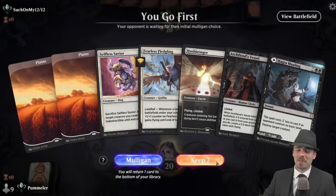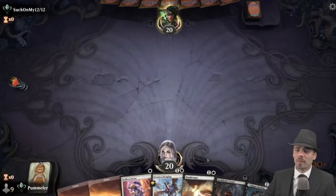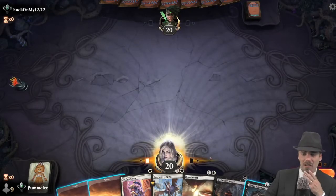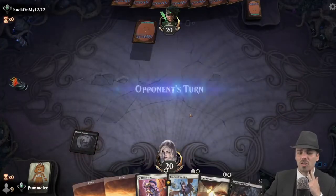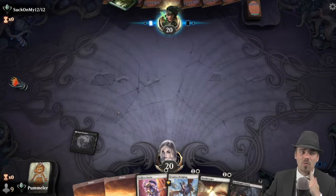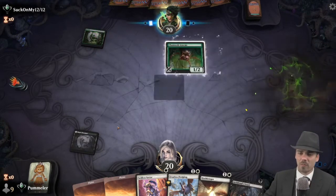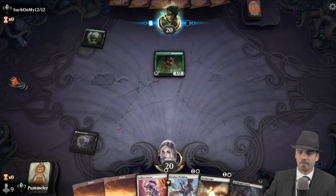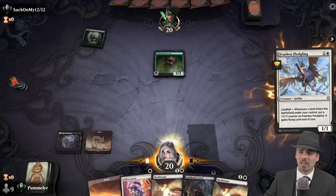We're back here and I think this hand is capable. We're probably going to lead on Hagra Mauling again — we really don't want to be slowed down by the tap land, so when it starts in our opening hand we're kind of priced into starting with it on the battlefield. Then it's going to be a Fearless Fledgling because it grows over time every time we make a land drop.